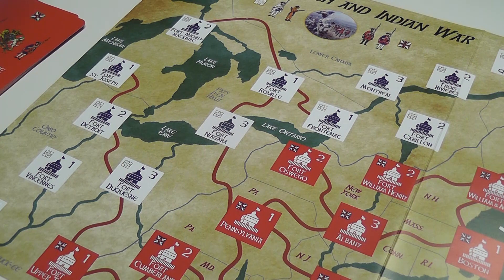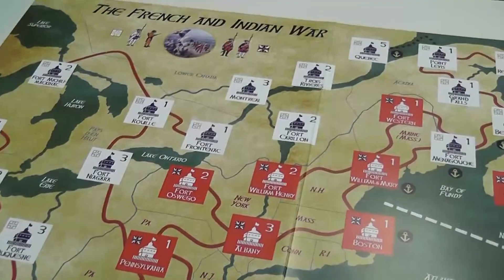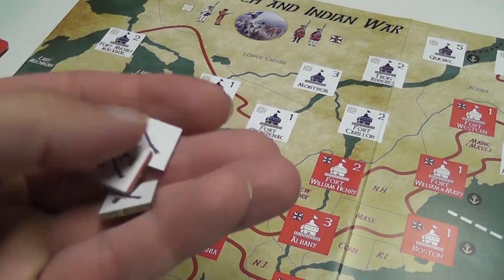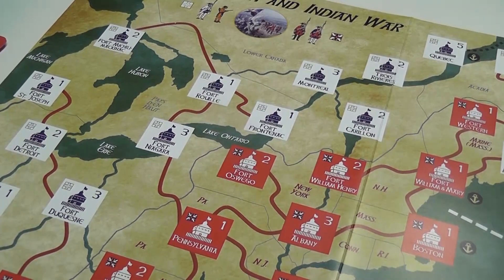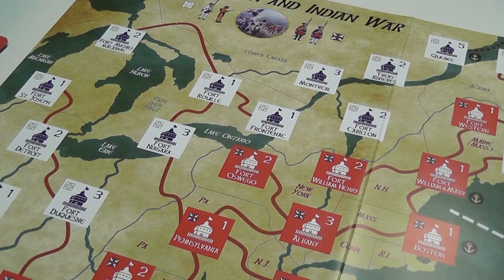This is the general idea. The game is very simple — it has about three pages of rules. If you've played Elder Sign, pretty much all you need to remember additionally is there are event cards, there are naval rules, there are reinforcements that you move around, and you can only attack locations you can reach. But other than that, it is Elder Sign slash Age of War on a map.